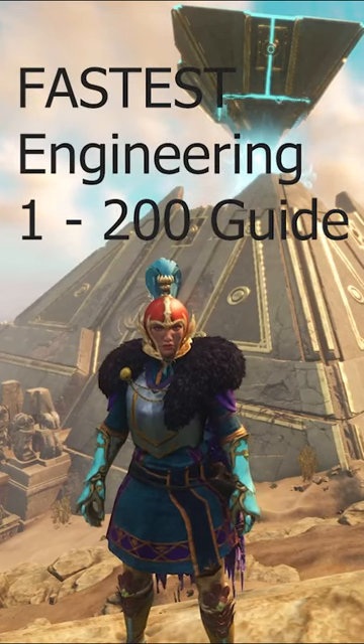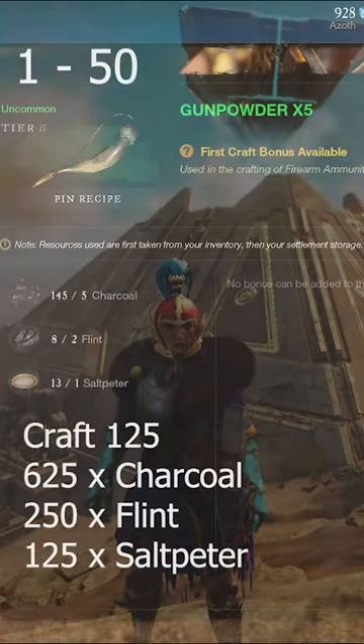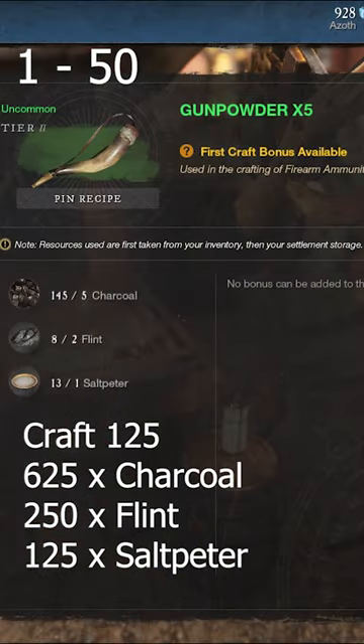The best way to get to 200 engineering in New World, currently in 2023. From 1 to 50, you'll need to use the workshop and you'll be crafting 125 gunpowder.